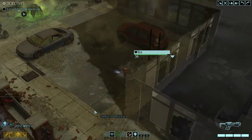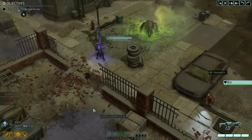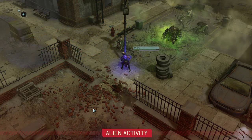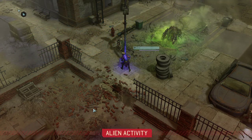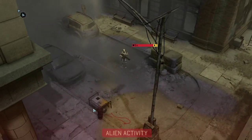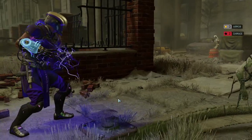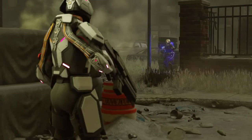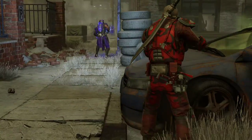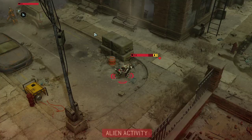The only problem to solve afterwards is how to deal with the Chosen — I don't have an idea regarding that yet. Then we spot an Advent shield bearer, and there is a purifier right behind him.